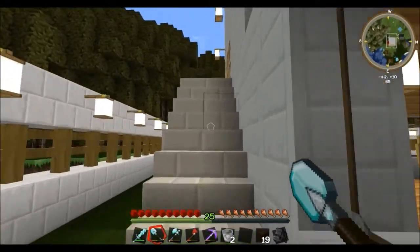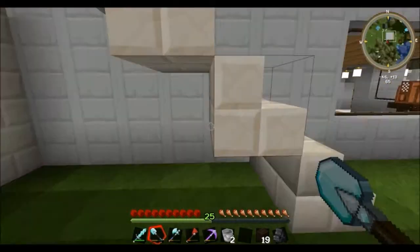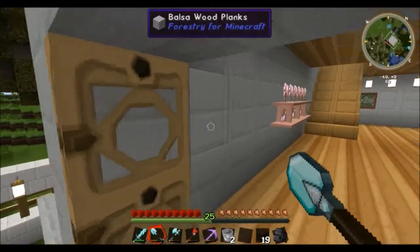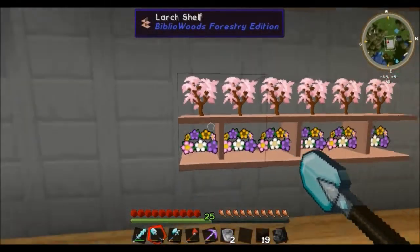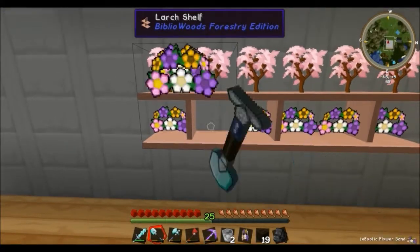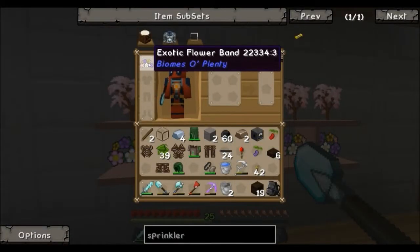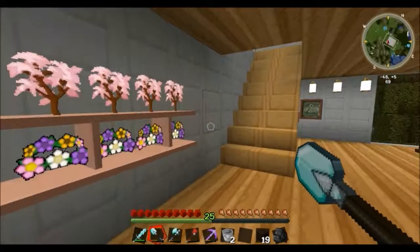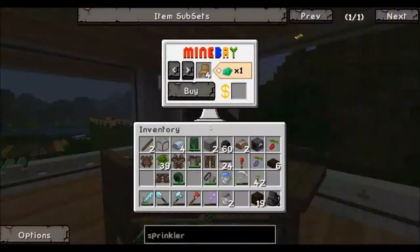The outside staircase will lead us up to the second floor, and I will climb up the staircase and go inside, close the doors behind me. What we got here is we've got some garland, and you can wear these on your head. In fact, I'll go ahead and put one on right now. I'm pretty cool! I'm going to walk around with garland on my head, and then I'm going to show you the computer.